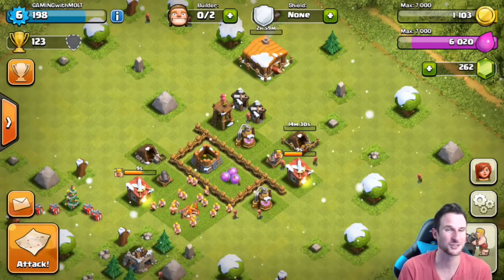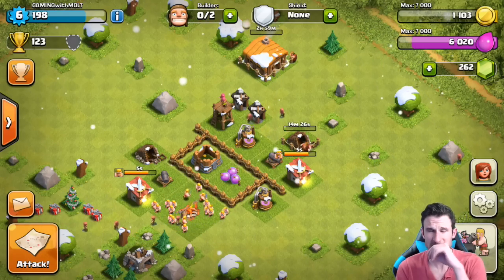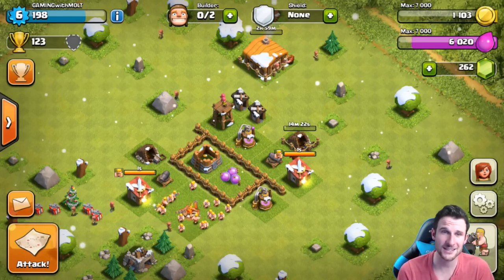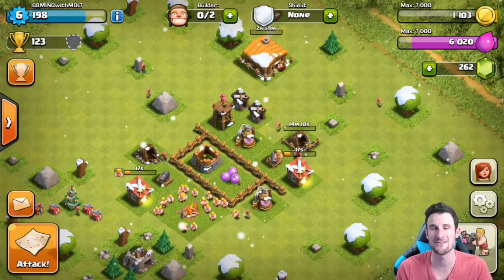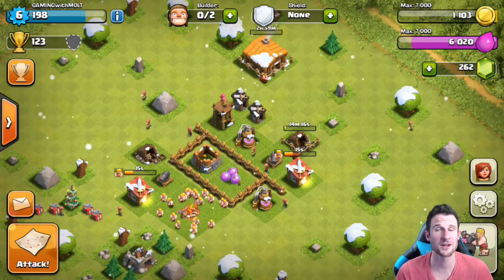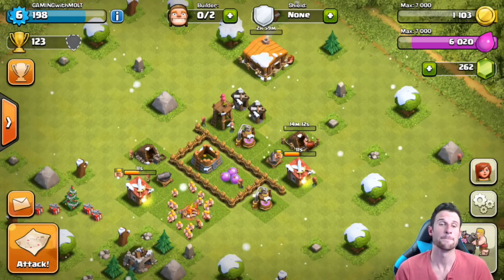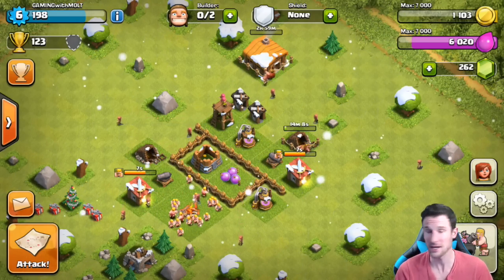Here's a base build tip for town hall level two: just protect your storages — that's the biggest part. Protect your storages and you'll be good to go. Thanks so much for watching, let me know what you guys think about sub-200. Leave a like if you think that'll be cool — sub-200 farming is apparently still good and active, so as we level up that'll be really fun. As always, keep calm and clash on — see you guys later, peace.